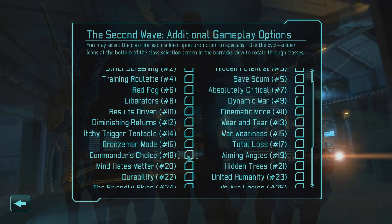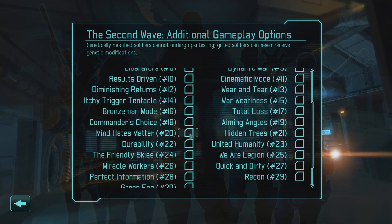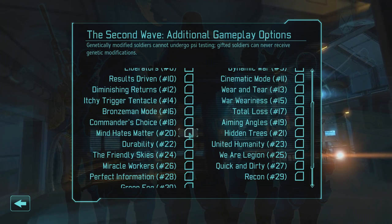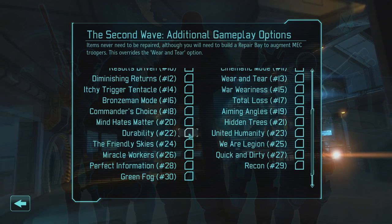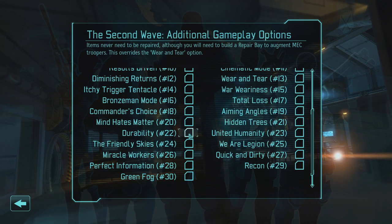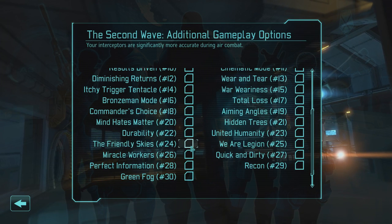Commander's Choice lets you decide what class your soldier will be — it's astounding this wasn't in the base game. Genetically modified soldiers can't be psi operatives with this enabled; I like having genetically enhanced mental soldiers so I generally skip that restriction. Durability means items never need repair, which is useful since in Long War items can be damaged through various things like injuries or combat deaths.